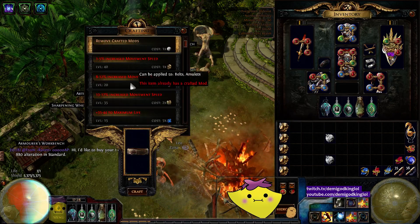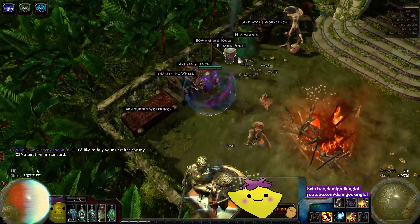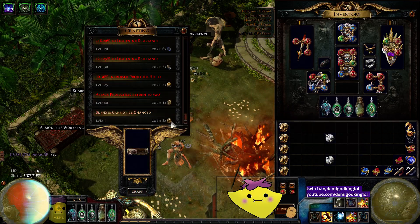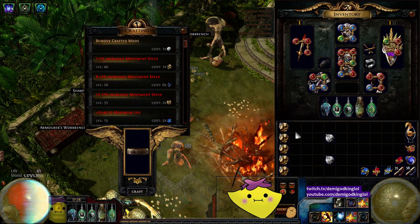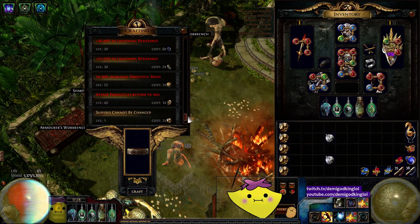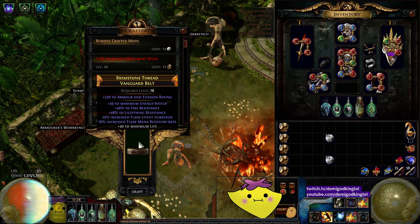I cry every time. Just seven ES — nothing less than seven ES. Is that T1? It's Tier 2. Well, I'm going to exalt again for armor. Four thorns — that's not what I wanted. I would accept Tier 2 ES and T1 armor. The difference is literally like two ES. Okay, that's T1 ES — give me T1 armor. Flask mana recovery rate. God damn it.